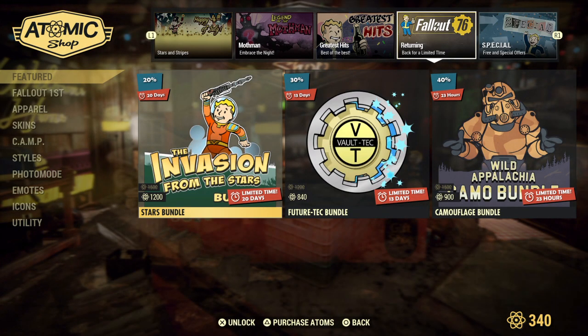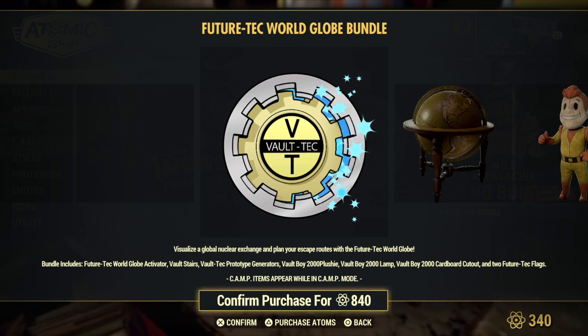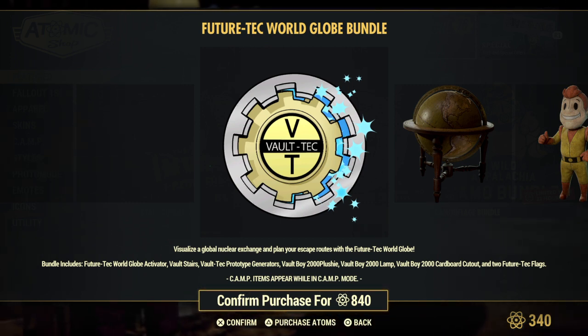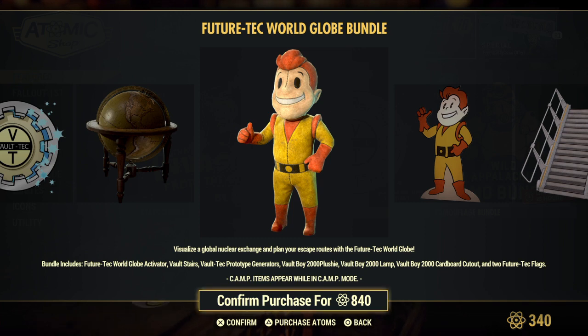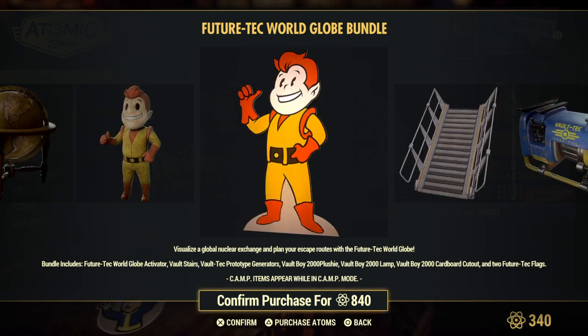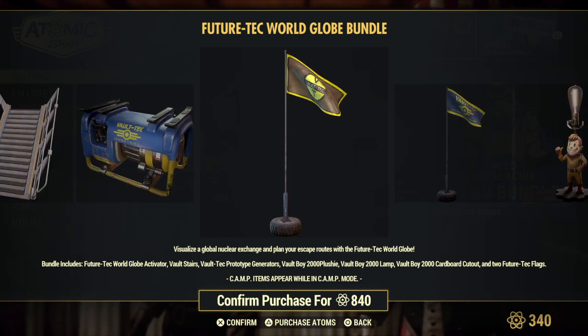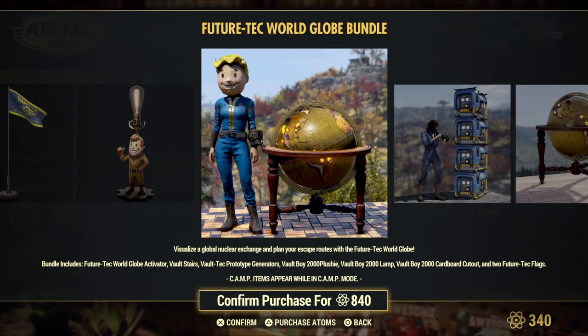You can get the Vault-Tec bundle — ooh, the globe is back! So you get the globe, the vault stairs, the Vault-Tec prototype generators, the Vault Boy 2000 plushy, Vault Boy 2000 lamp, Vault Boy 2000 cardboard cutout, and two future tech flags. I'm not really a big fan of the Vault Boy — he's a little creepy to me personally. And it's not worth 840 atoms just for me to get my exploding globe back at my camp that I accidentally scrapped, but look at it — it's so pretty.